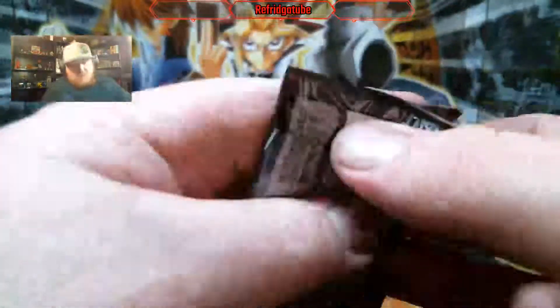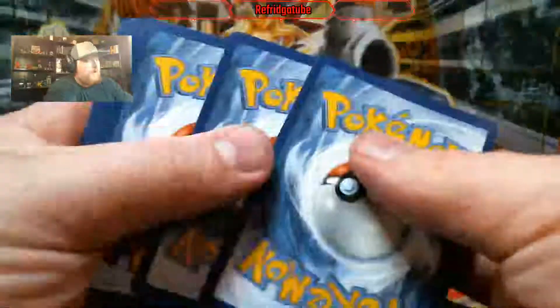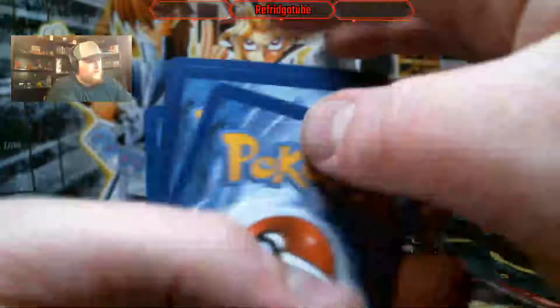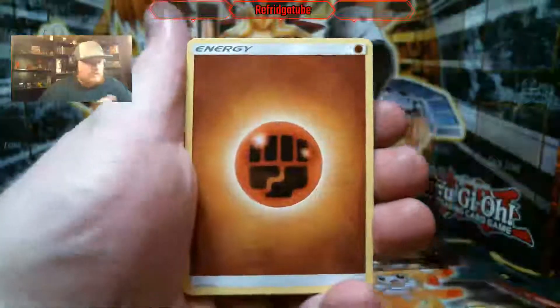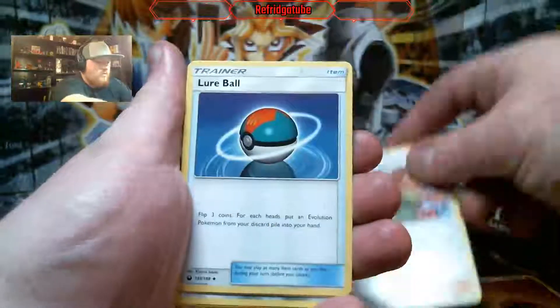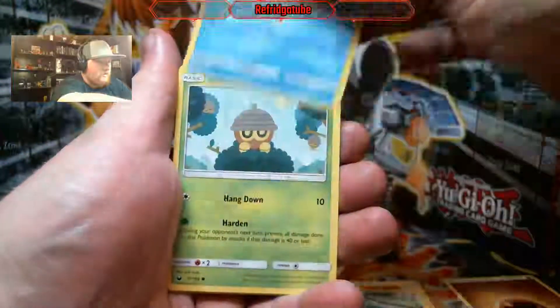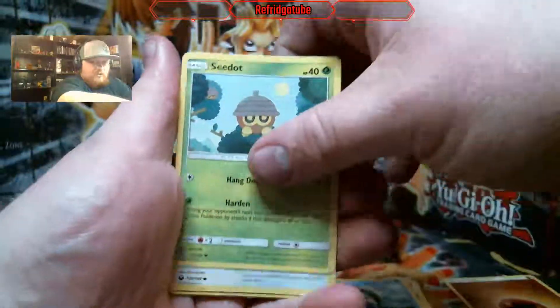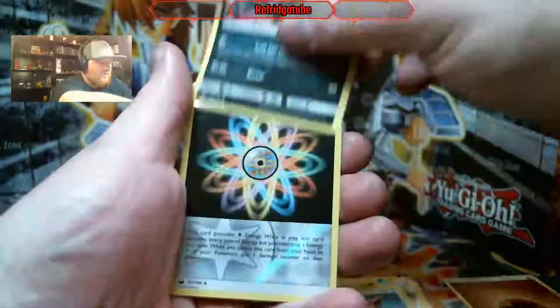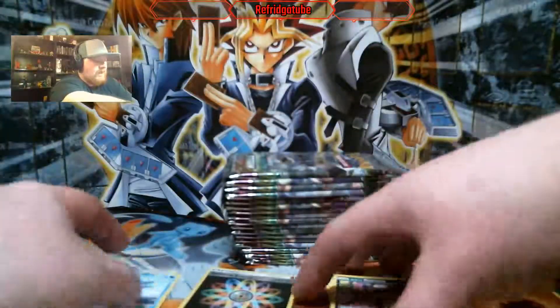So what can we get out of this set that would definitely be worthwhile? To me, I personally like the Hyper Rare Full Art GX Rayquaza, because Rayquaza is my jam — it's my favorite Pokemon of all time. There are some really nice Full Art cards in this set. I think Hiker is a Full Art card, and there's also Rainbow Energy Reverse Holo and a Regi Ice.